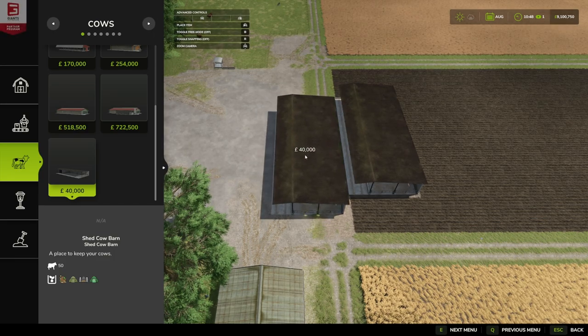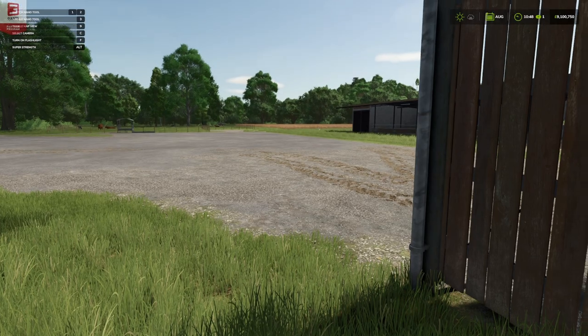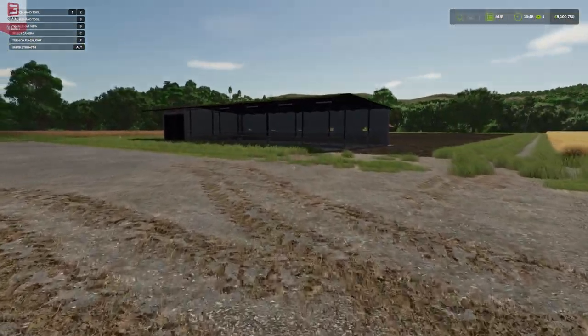So while we're here, a little bit about the blurb. Price: 40,000. Daily upkeep: 30 pounds, euros, or dollars. Capacity: 50 cows. Manure can be removed from the cow shed — in order to remove manure, a load of shovel should be placed in the marked place. Note: manure can only be filled with a shovel.